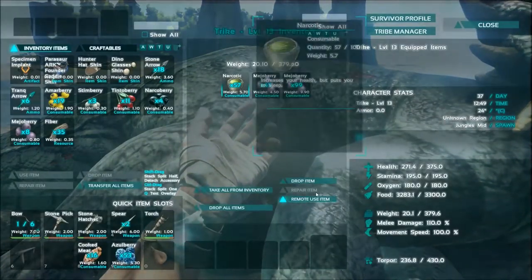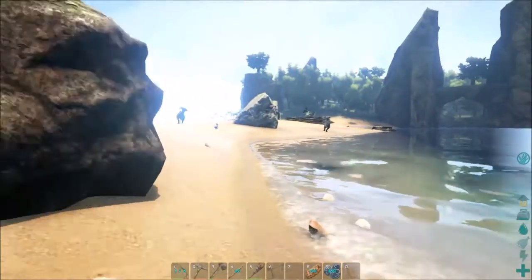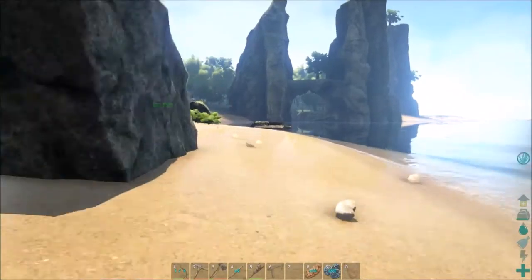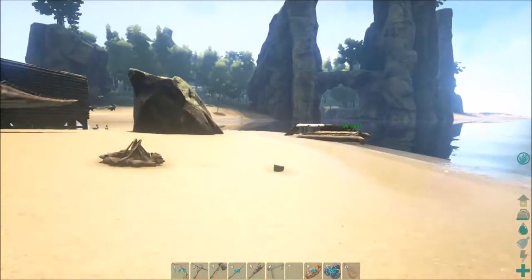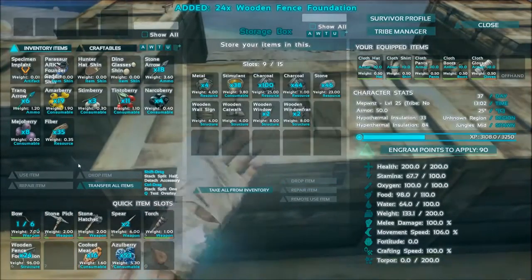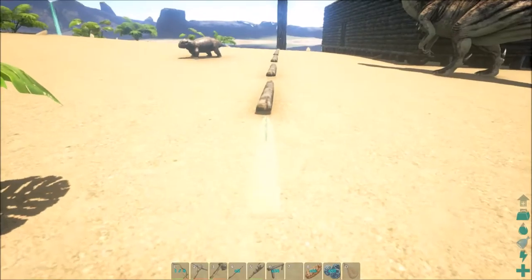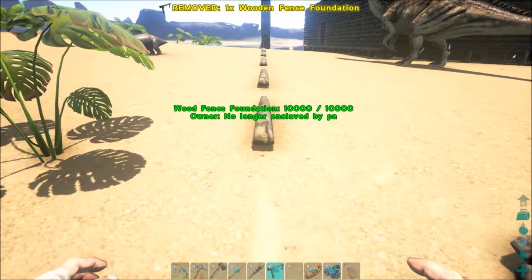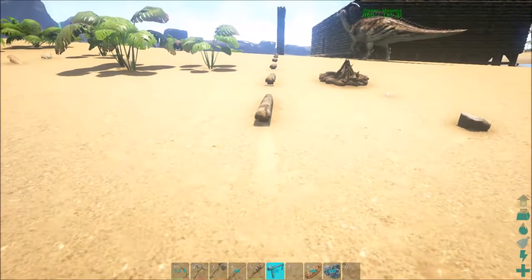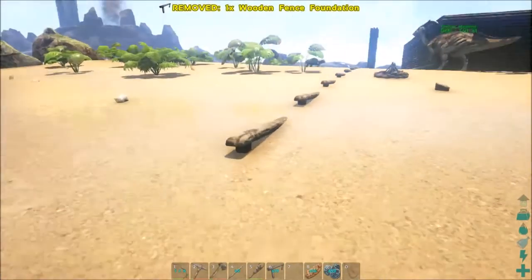I'm going to stash these fences and check on my trike — last time I looked it was about halfway done. There is a setting to turn the taming speed up on the server and I haven't turned that up. Looks like we're over halfway, I'll go ahead and feed him one narcotic. I always end up using more narcotics than what ARK wiki says you'll need, so if anyone knows why, drop a comment below.